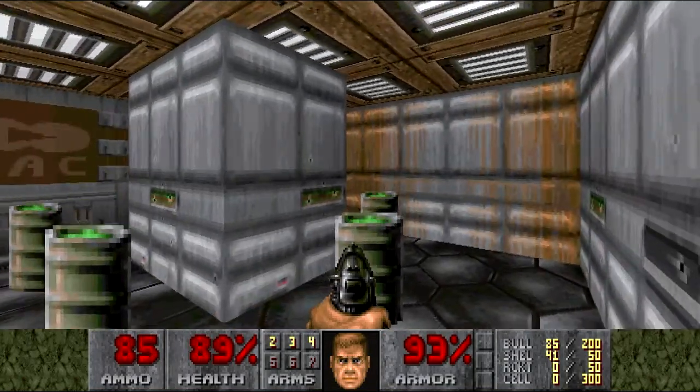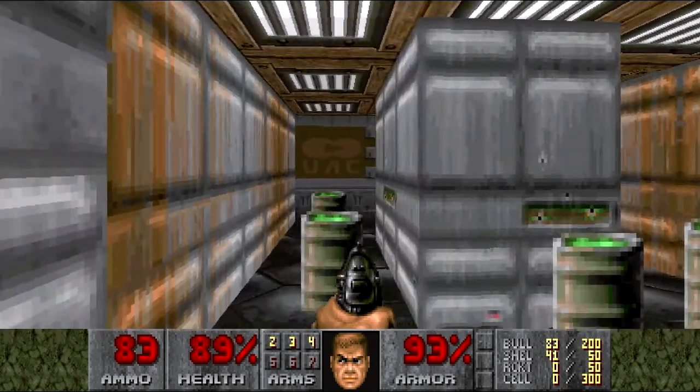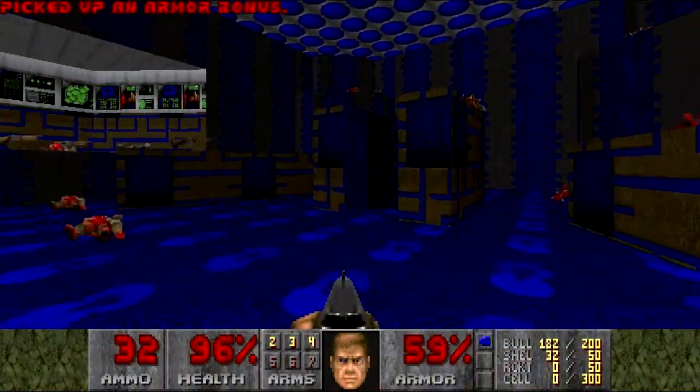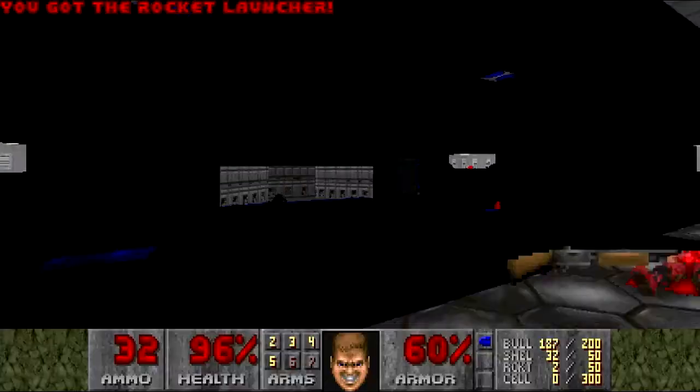It won't take long for you to reach the map's gimmick: several barrels arranged around a central pillar. The pillar blocks blast damage — you don't gotta be a Mensa member to figure this one out. That leads to the final room with a decent little fight, followed by another romp in the dark with four cacodemons. That's it. That's the whole fucking map.